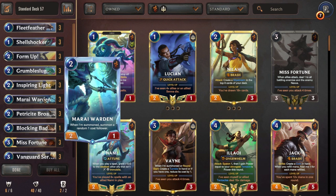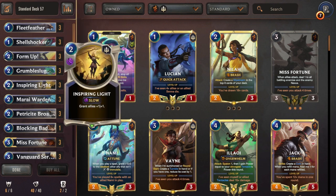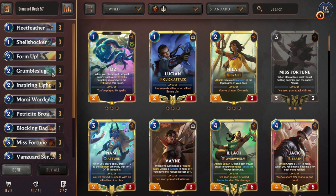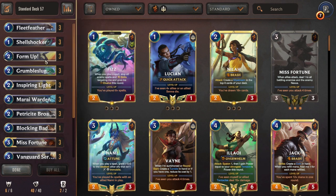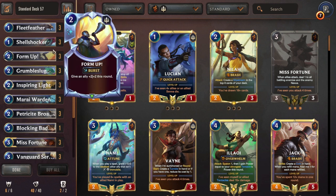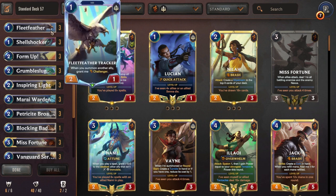They're not going to want to Hate Spike or Death's Grasp Mirai Warden — that's going to feel really bad for them. And on top of all of this, they know you're running Inspiring Light as a 3-of, so they have to kill things in your deck: all of these Attune creatures, all these little challengers, the little 2-1s, all these irritating Chump Creatures. You're just playing Junk Creatures that keep coming.